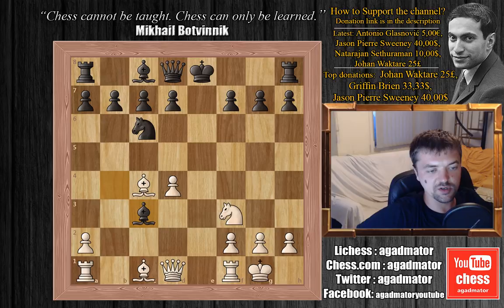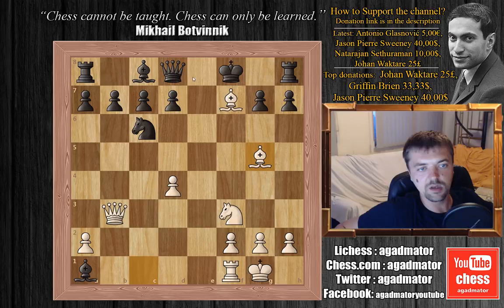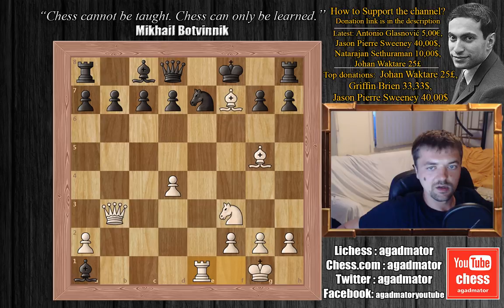As white can play queen to b3, now attacking the bishop on c3 and also the f7 pawn. And if the rook is captured, simply bishop captures on f7 check, king to f8, bishop to g5 attacking the queen. So the only move would be knight to e7, and then rook to e1 — and this is impossible to play for black. This is completely winning for white.